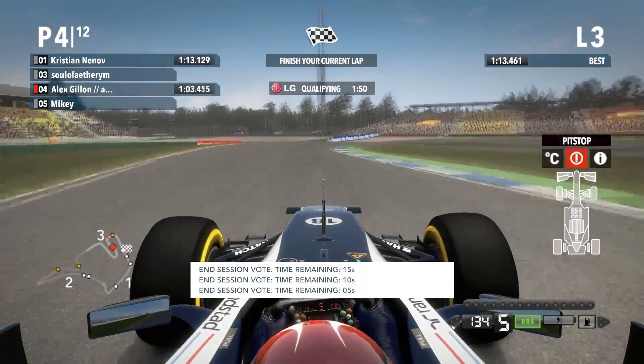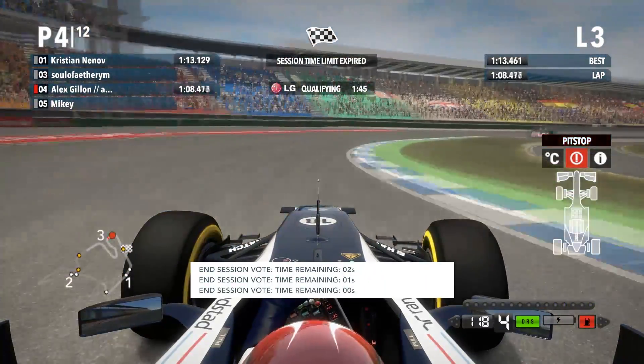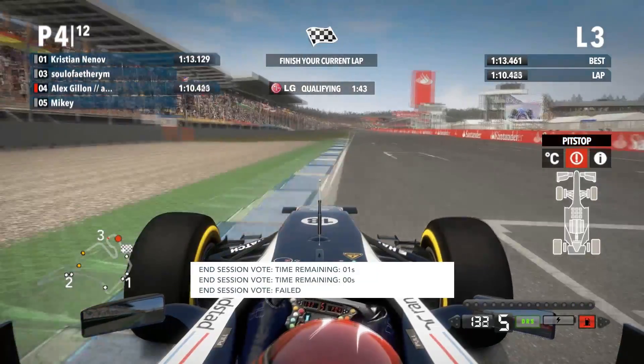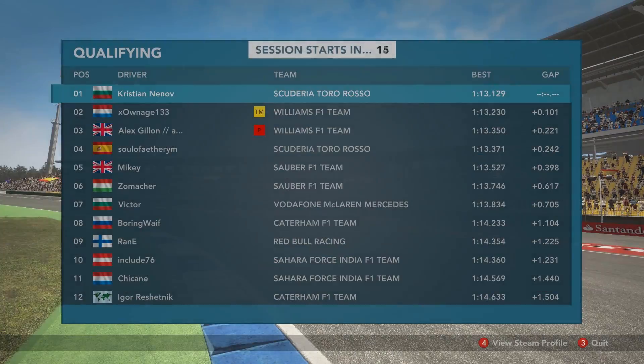Coming around the final sector now, DRS is open for the run to the double right-hander final corner. Not quite cutting it there, just about managing to keep at least two wheels on the track. DRS wide open for the run to the line - the time is 1:13.350, third place. Not bad at all, but not quite good enough for pole - about two tenths off pole.